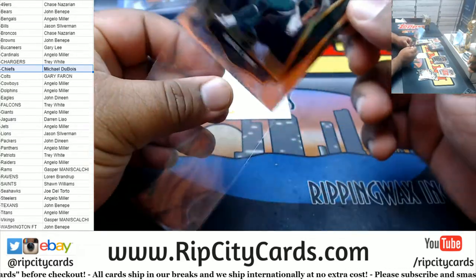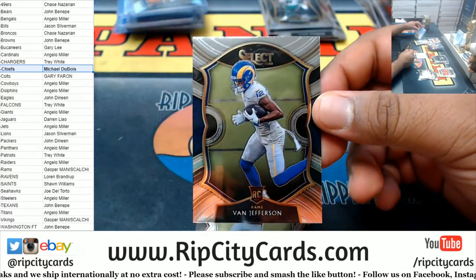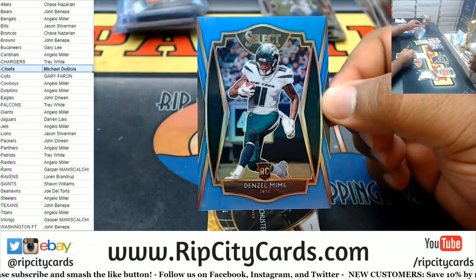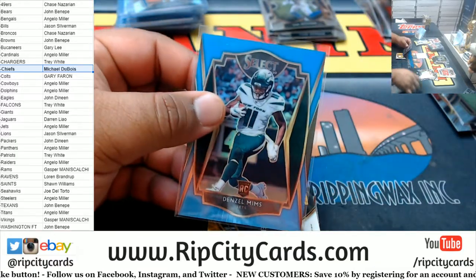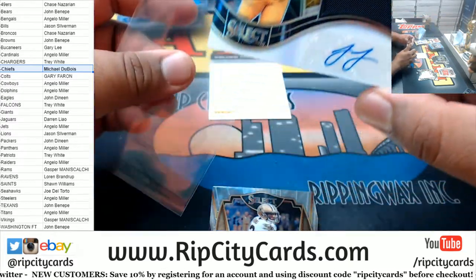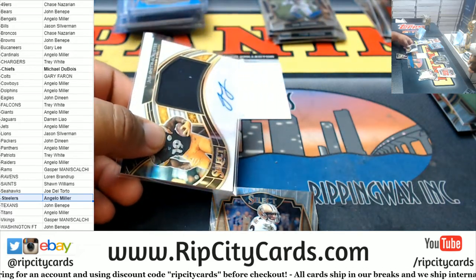Mims Jets rookie base. Van Jefferson Rams rookie base. Thomas Davis Sr. Washington Football Team. Got Denzel Mims rookie for the Jets — numbered to 99, to 25. Patch autograph — JuJu Smith-Schuster. Well, the Steelers had a big hit last night, got another one there — that's pretty good, the JuJu.